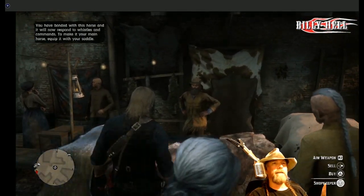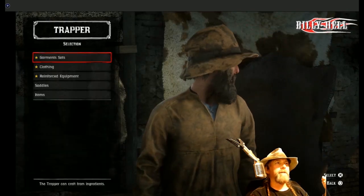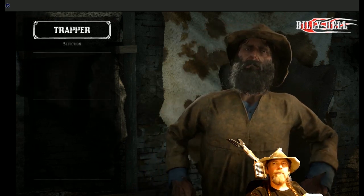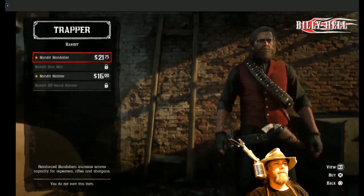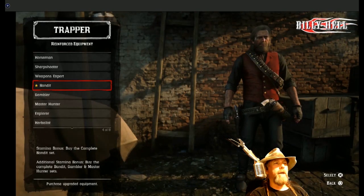We're going to hit the menu and check this out. I didn't understand how this worked but I did my research and figured out that to get the gun belts I wanted, I had to look at what options were available. There are certain things you have to do to open up all the bandit leather. What we have here are the horseman, sharpshooter, weapons expert, bandit, gambler, master hunter, explorer, and herbalist.